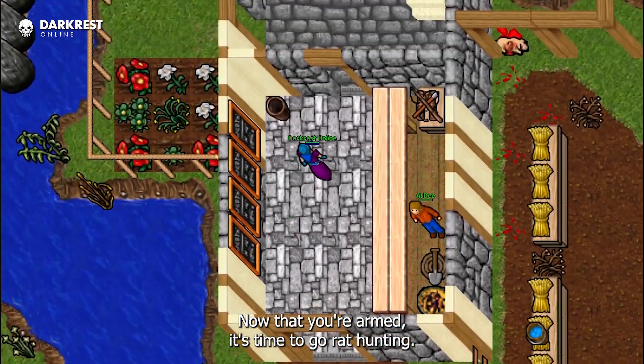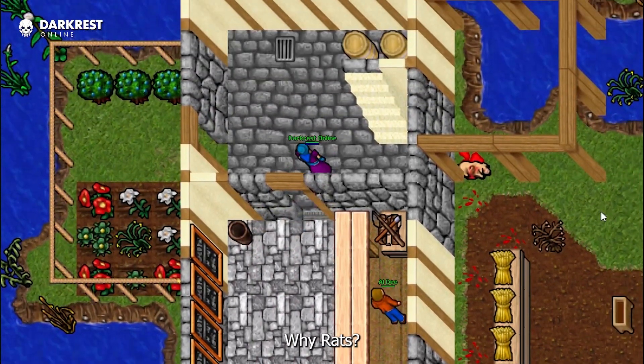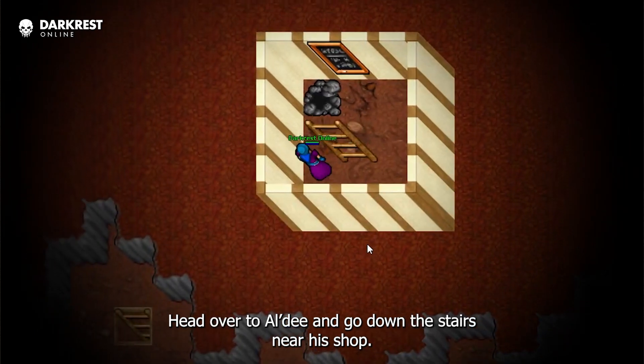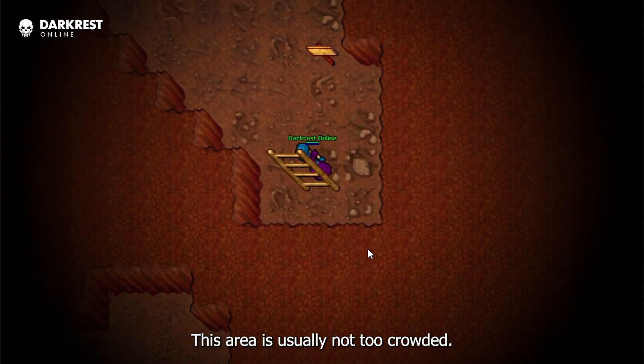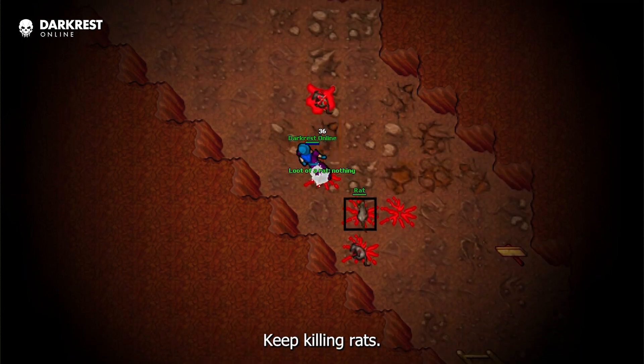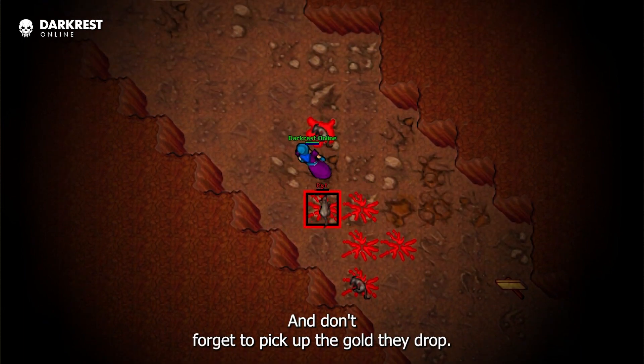Now that you're armed, it's time to go rat hunting. Why rats? Because they're easy and quick to kill. Head over to Aldi and go down the stairs near his shop. This area is usually not too crowded, and you'll find plenty of rats. Keep killing rats and don't forget to pick up the gold they drop.